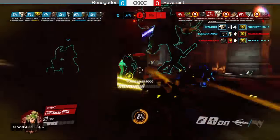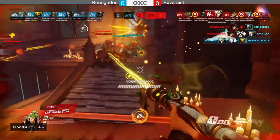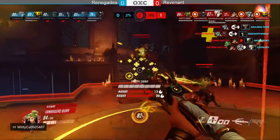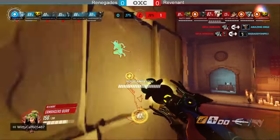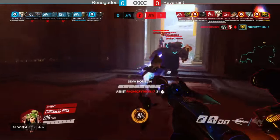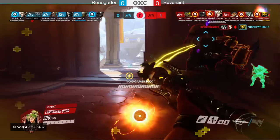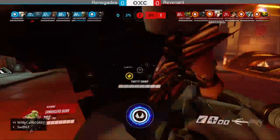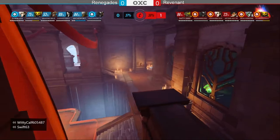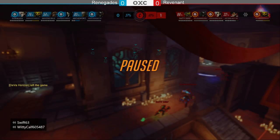Rich Buffalo's Orisa can be nasty on this particular point. That rip tire dropped both DPS right out of the gate but Rich Buffalo said not today. The reaper comes in close to hold, and Artemis gets a nice pulse bomb getting two picks. Revenant approaching 30 percent and looking to take the lead before Renegade can group up.